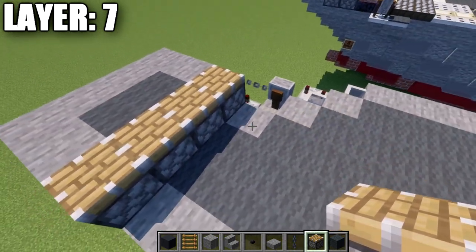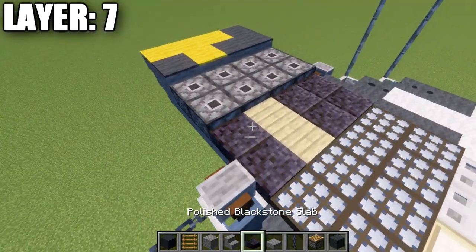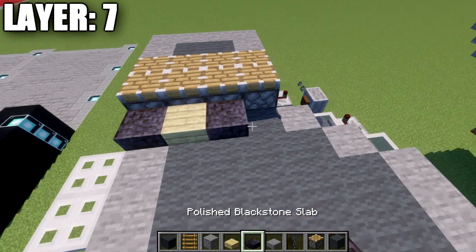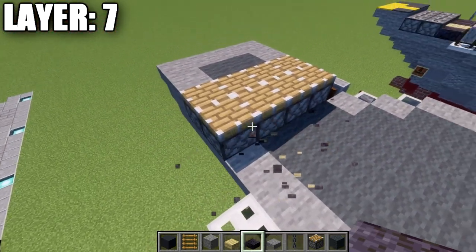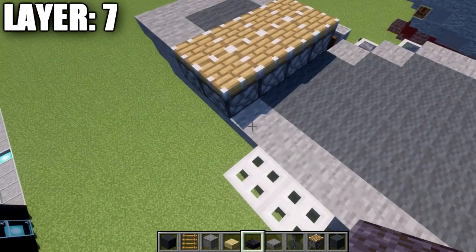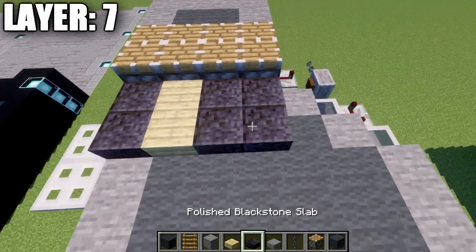After that row, either place a narrow row of four pistons for Java players, or place a polished blackstone slab, a birchwood slab, and two more polished blackstone slabs. Repeat that same design one more time. So that section is either pistons for Java or the alternating slab pattern.